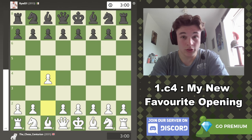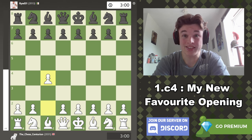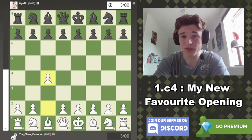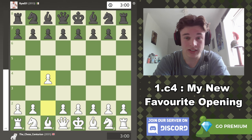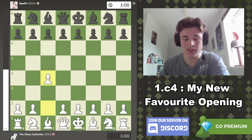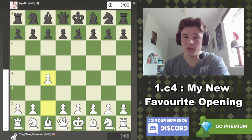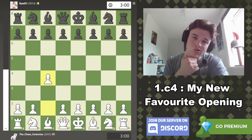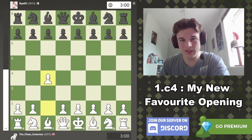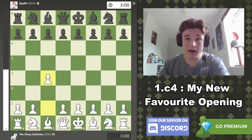The English opening 1.c4 has a reputation for being very difficult to play against from the black side, and studying theory on it seems almost impossible — at least that's the way I've always viewed the English. Considering I hate studying chess opening theory, I thought the English seems pretty strong, why don't I give it a go? And over the past week I've been giving the English a go.